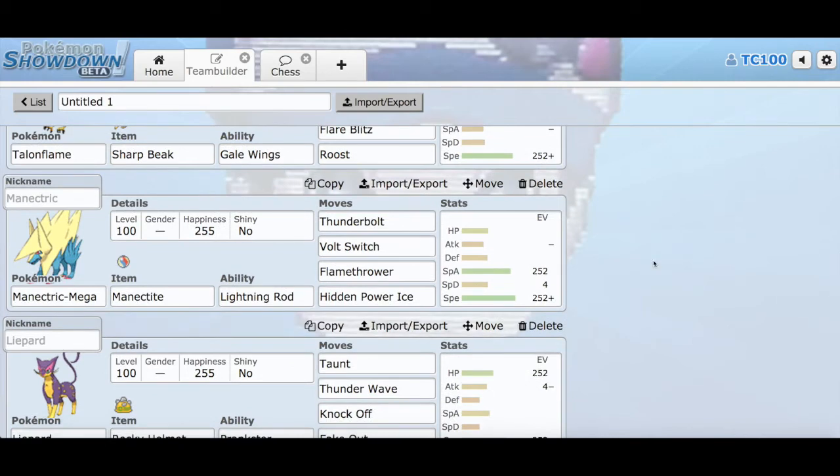My Mega is Mega Manectric. The ability Lightning Rod in its regular form, and then I can go Mega and use Intimidate. That's a great combination. Mega Manectric is going to be very useful because of Intimidate. We'd also appreciate Lightning Rod if my opponent's Ampharos, who he has, goes for electric-type moves — I can switch in on it, but that is risky because Ampharos has a lot of coverage options to hit Mega Manectric with. I'm using Thunderbolt, Volt Switch, Flamethrower, and Hidden Power Ice. Hidden Power Ice is there just for Mega Ampharos, because Mega Ampharos is a Dragon-type when it goes Mega. I gave it max special attack, max speed, and 4 in special defense.